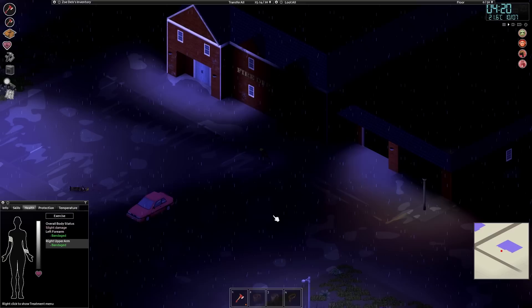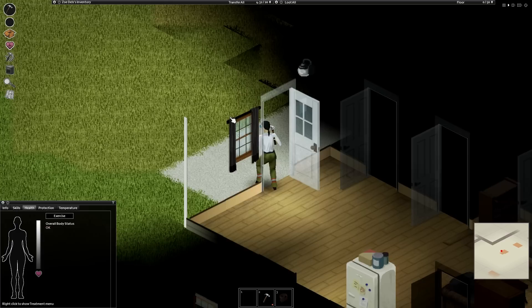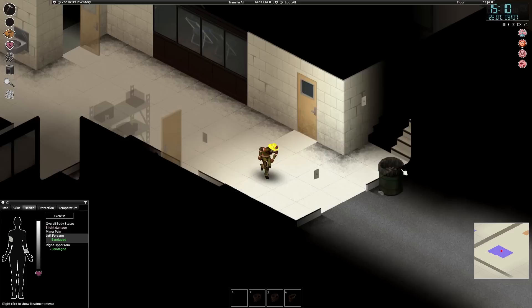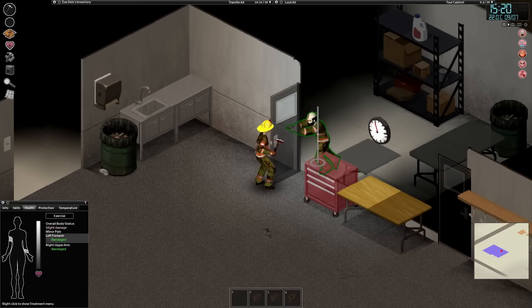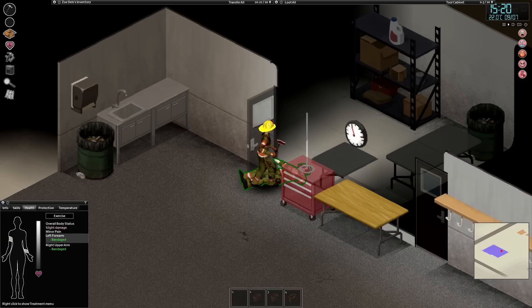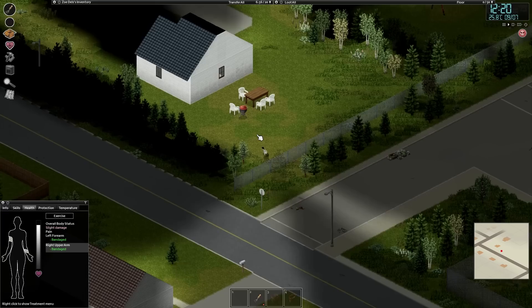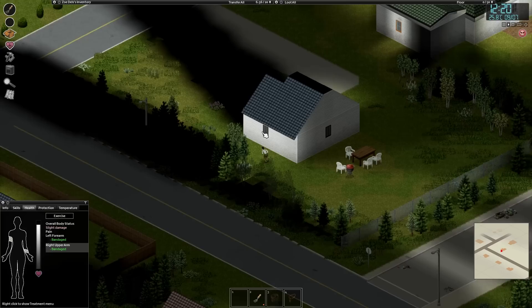Not all starting towns are created equal. By far the easiest is Rosewood, with the hardest being, in my opinion, West Point. Rosewood is rural with plenty of forests and a smaller suburb, meaning there are fewer places to get trapped or hemmed in by zombies. Explore further from the town centre and you'll find proportionally less zombies — it's a good starting point. The fire department and police station are easy to find and have useful tools, weapons, and clothes stashed inside. I'd recommend West Point only when you feel fairly confident, as being bordered by the river and near Louisville means there's a ton of zombies and you're fenced in by the flowing waters on the eastern side.